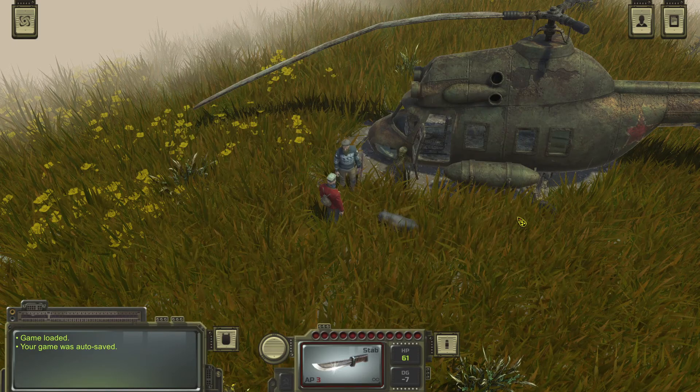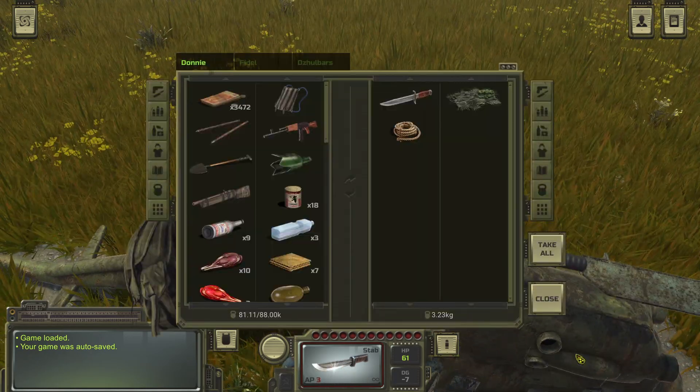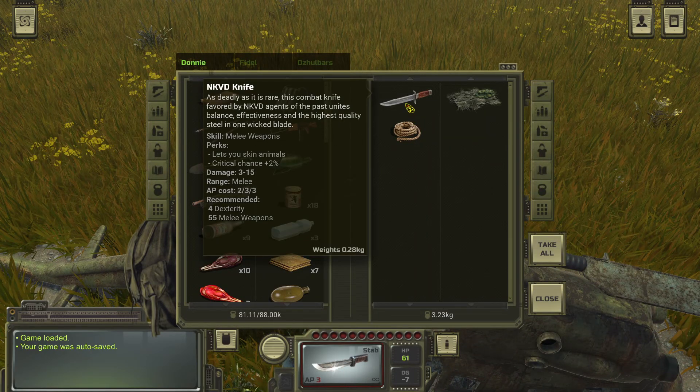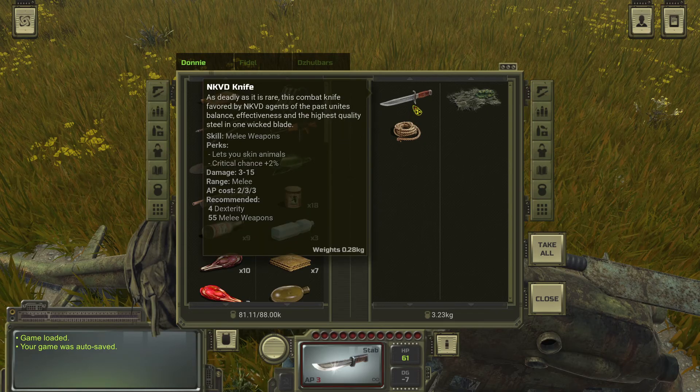Alright, so I got the rope, the NKVD knife, and the Kikimura camo suit. The NKVD knife — as deadly as it is rare, this combat knife favored by NKVD agents of the past unites balance, effectiveness, and the highest quality steel in one wicked blade. It can skin animals, has crit chance plus 2%, damage 3 to 15, and AP cost is only 2, 3, and 3. That's really good.